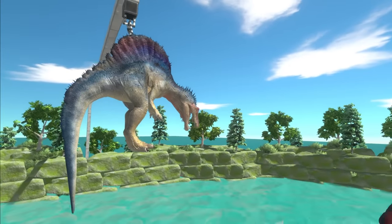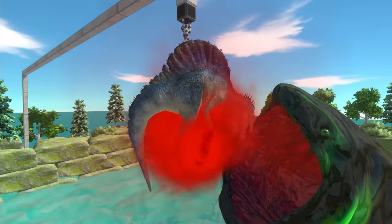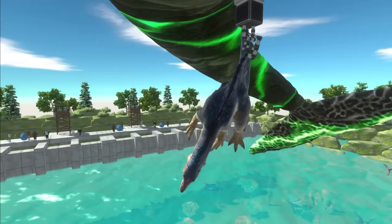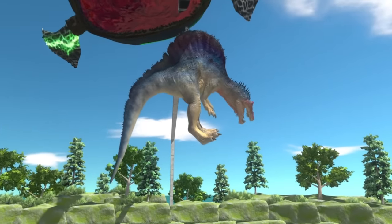I think the Brachiosaurus went down pretty well. I think Bloop does like dinosaurs — there's a lot more meat on them. Now the Spinosaurus is getting messed up. Whoa, that's just a cloud of blood. That's so strange. Try and fight back, Spinosaurus!